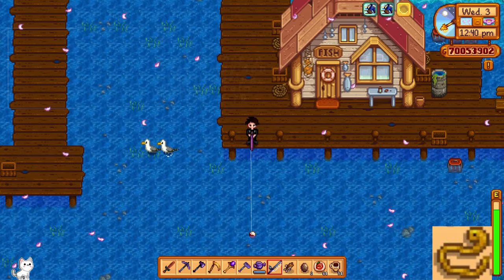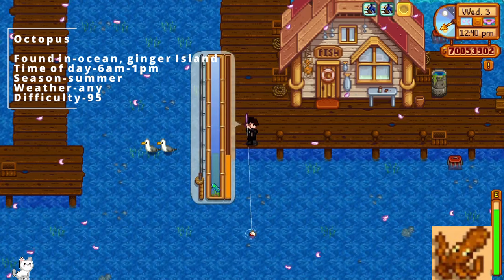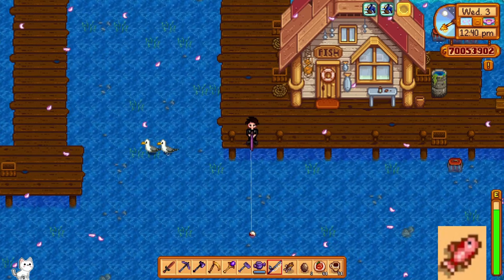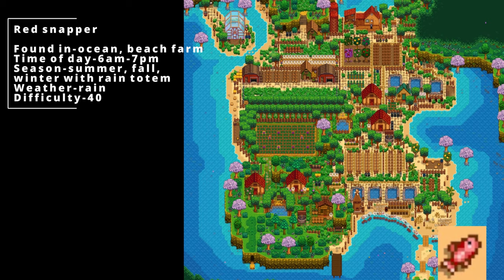For the eel, it can be found in the ocean, between 4 pm and 2 am, in either spring or fall, it has to be raining, and the difficulty is level 70. The octopus can be found in the ocean or Ginger Island, between 6 am and 1 pm, in summer, at any weather, and the difficulty is level 95. The red snapper can be found in the ocean or the beach farm, between 6 am and 7 pm, in either summer or fall, or winter with the rain totem. It has to be raining, and the difficulty is level 40.